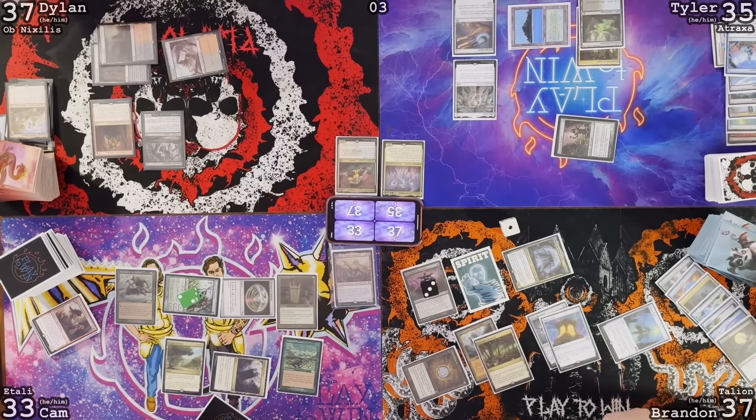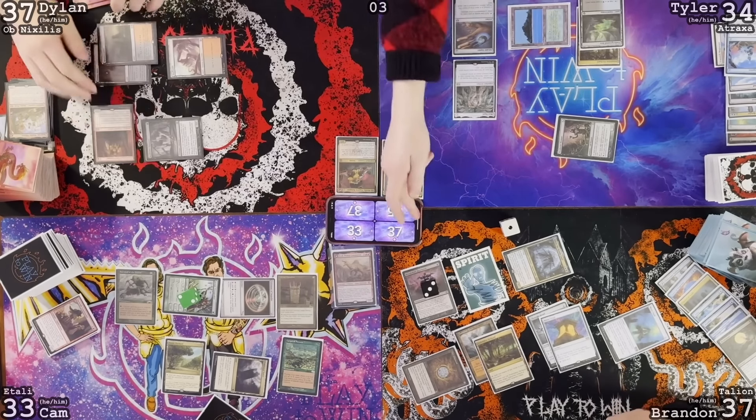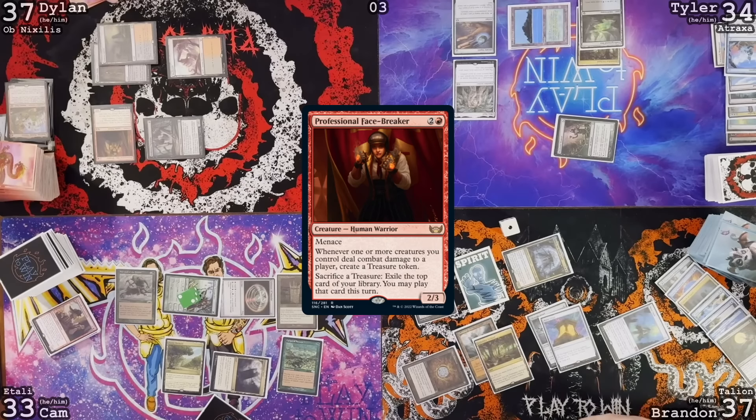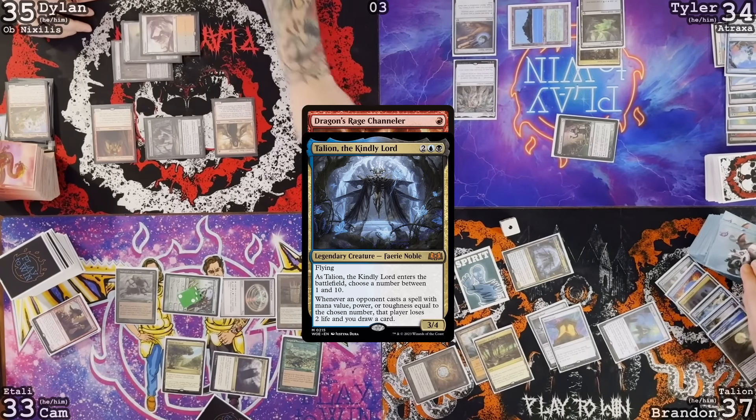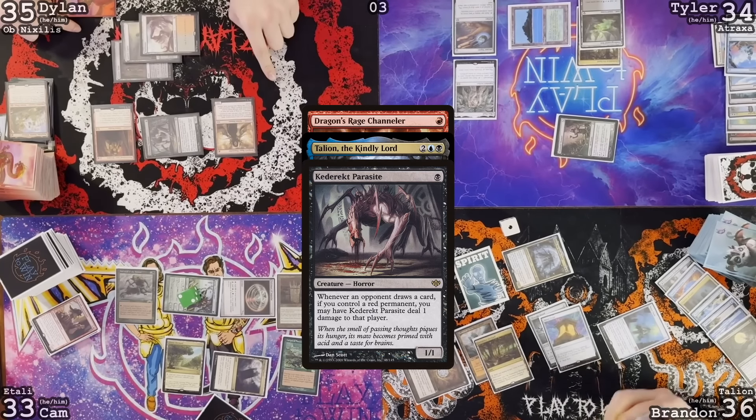Untap, draw card. Graven Cairns, Professional Facebreaker. Go to combat, attack Tyler for one — take one. Trigger: Professional Facebreaker, make a treasure. Dragon's Rage Channeler. Take two. Keteric Parasite will trigger and deal you another one. Untap, upkeep — I will pay five, do not lose the game. I'm giving the 1-1 spirit to Brandon. Deathrite Shaman is going to exile a land from Dylan's graveyard.